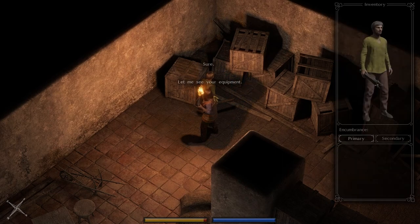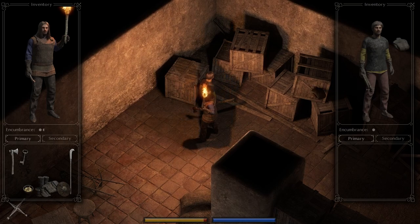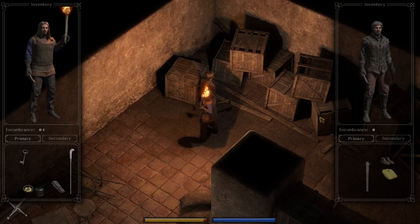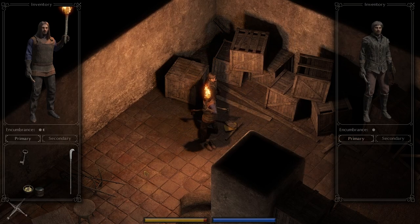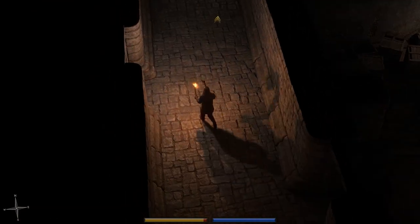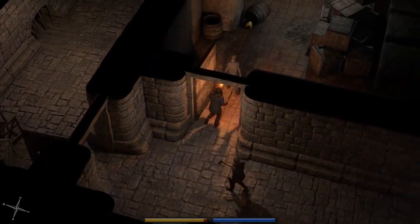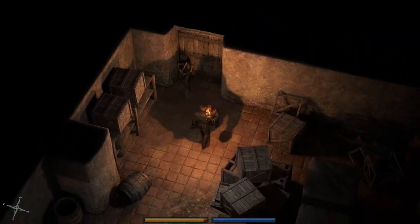Hit T to talk to him again, ask him to see his equipment, and just like you do with yourself you can drag all these items on to Darren — get him dressed up. We also have a hatchet for him so he can take that instead of debris. Darren is pretty well kitted up now.